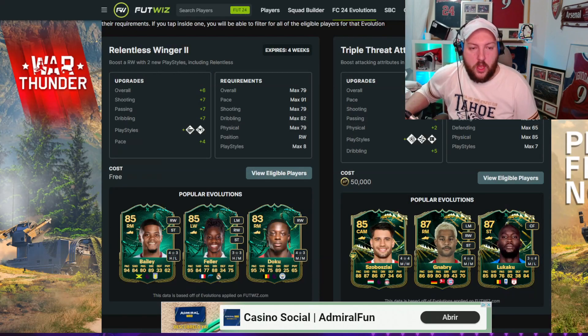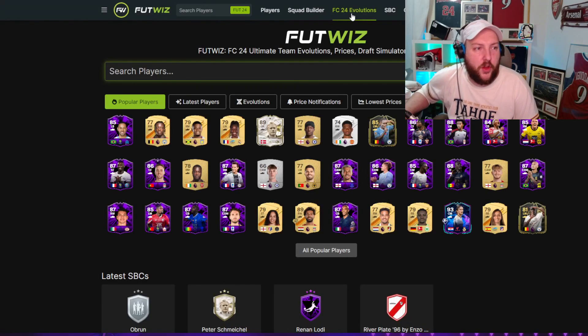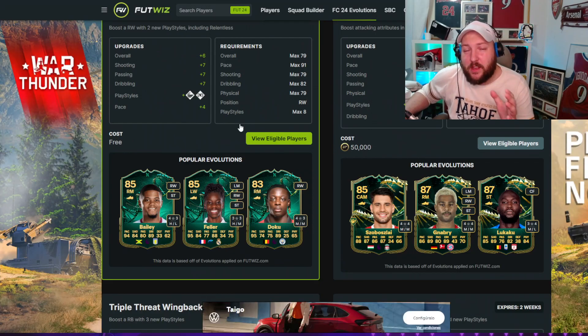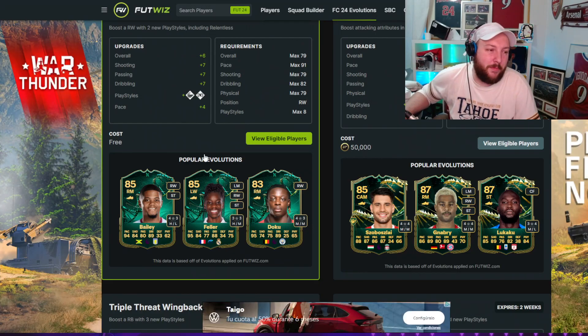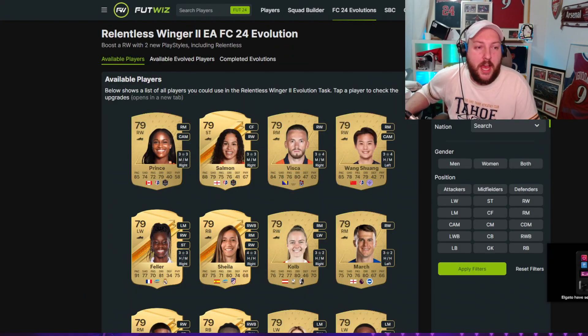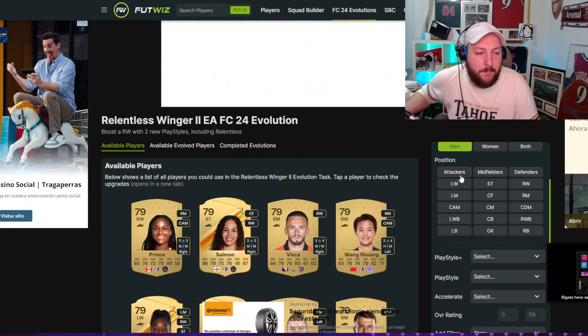Let's jump over to the best options. We are on footwiz.com and if you go over to the home page and then get yourself over to Evolutions on the tab, it will show you which ones are available. The good thing about this is it also tells you the most popular that people are choosing - doesn't always mean the best but definitely up there with suggestions.